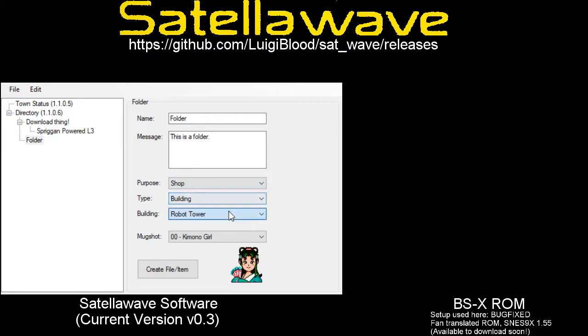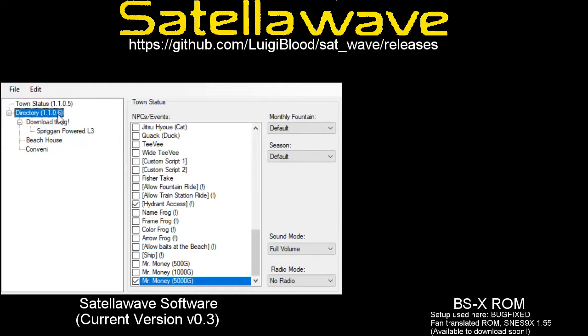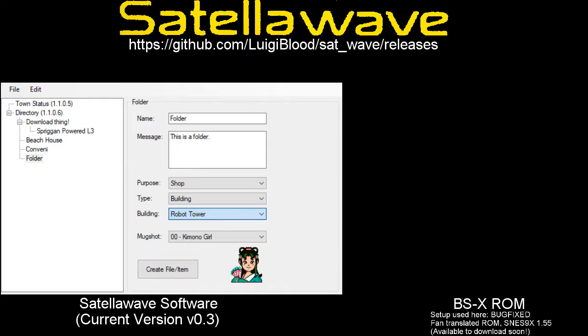I'm also going to show how to open shops that sell in-game items — it's very simple actually. On Satellowave, some of these are specifically labeled 'shop,' so you just set those as shop and leave a message. The things that are compatible with that currently are the beach house, the convenience center, and the sewerage. The sewerage is a sewer hole that you go into, but you only really notice it when it's enabled.